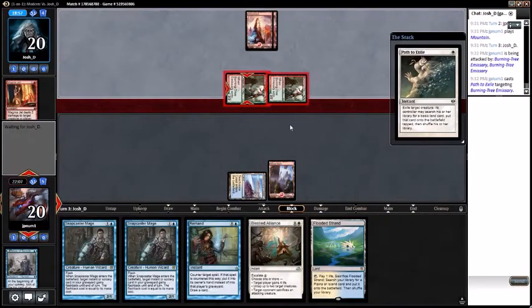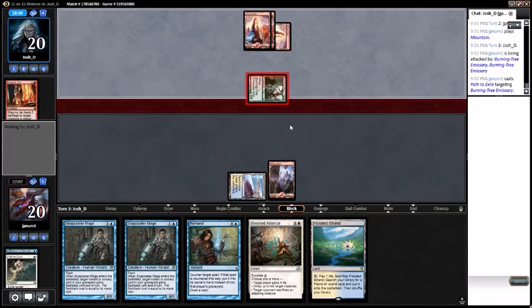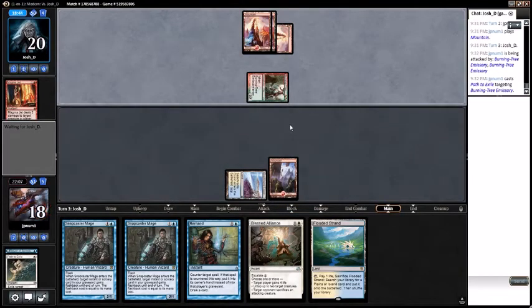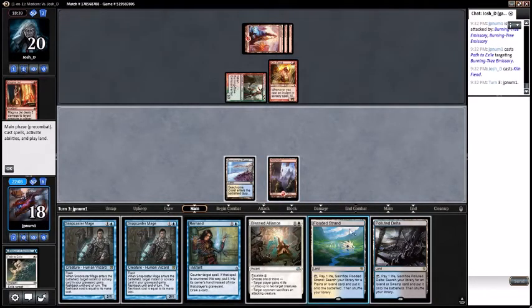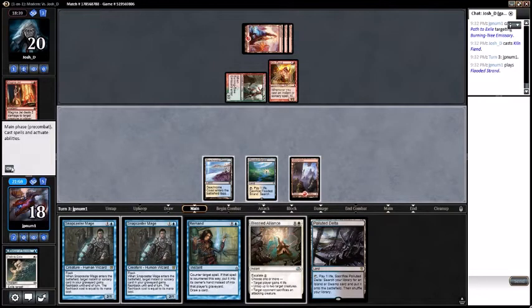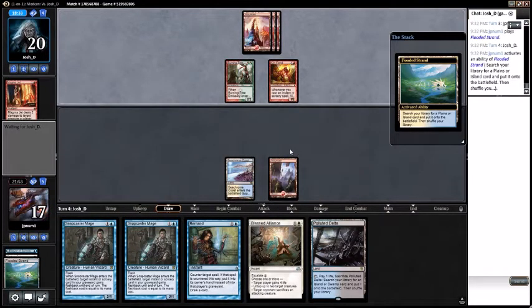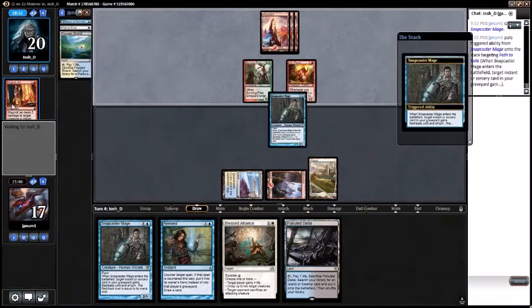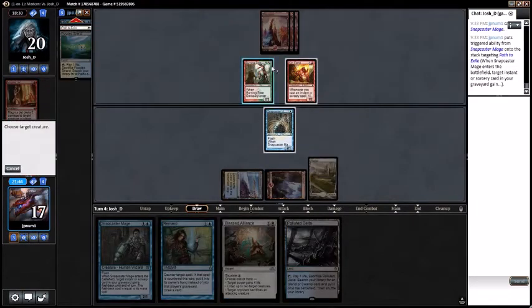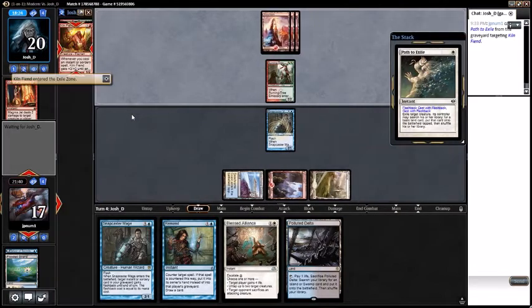Let's Path the Burning Tree Emissary. Opponent grabs a Mountain and falls to 18. Opponent plays their Kiln Fiend. Play Flooded Strand and pass turn. During their draw step, flash back the Path - crack Flooded Strand and grab the Plains. Cast Snapcaster Mage, Path the Kiln Fiend. That resolves - that's good for us.